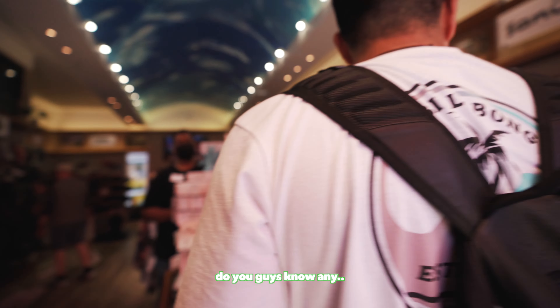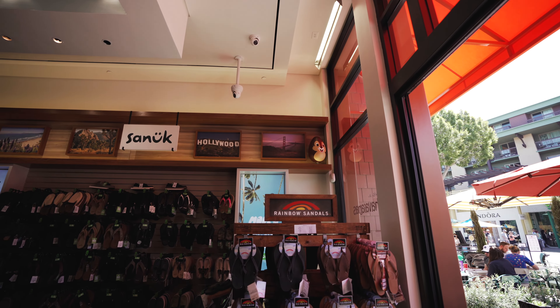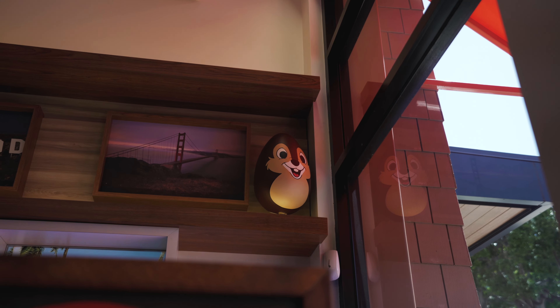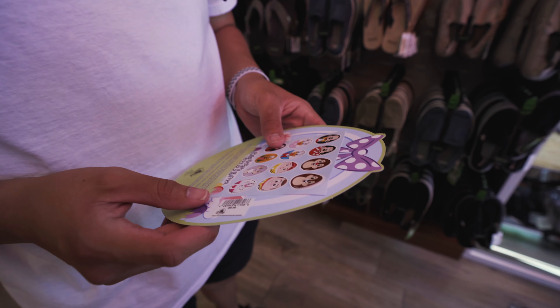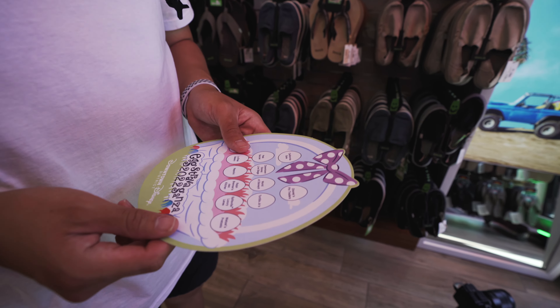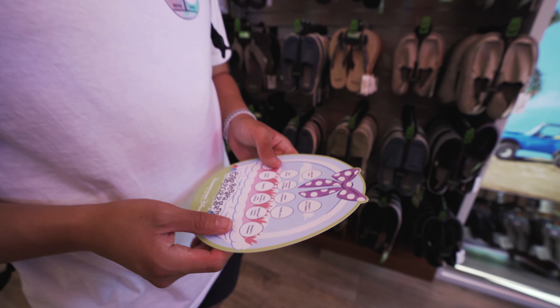California Soul was literally right across from the Grand Californian, but we didn't see an egg from outside. Some of these locations you're going to have to walk inside the stores to find the eggs. Chip was hiding inside — that was a quick find. We got to match the character we found to the right store location on the game board, so California Soul is checked off.